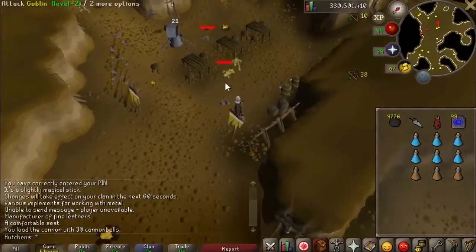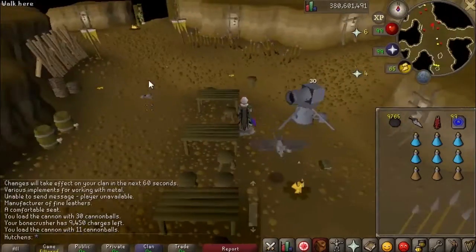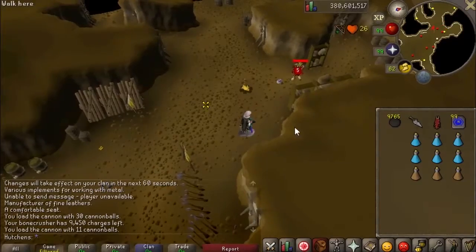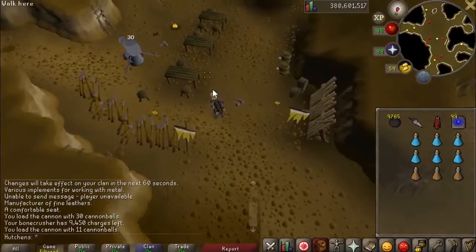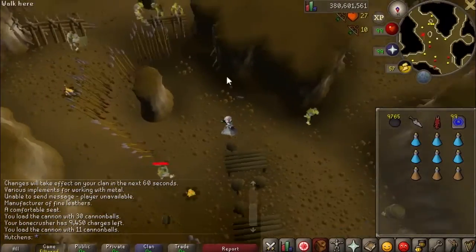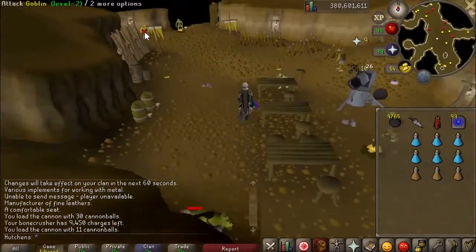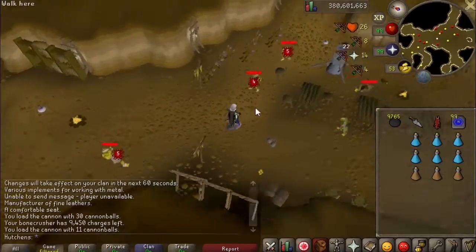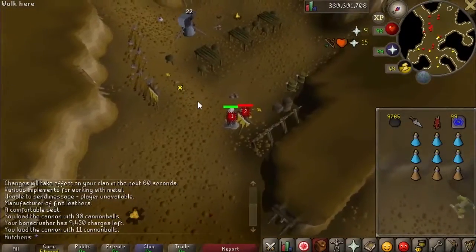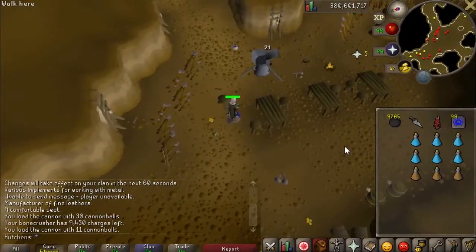You might wipe out the goblins in this general area and there won't be any more around, so you may have to run up and shoot some of the other guys as well — that'll give you a few extra chances, and your cannon will tag those as they respawn. It's extremely fast right here. Just attack all of them around and come up here as needed. This is an extremely fast method and it will maximize your chance for a champion scroll per hour.